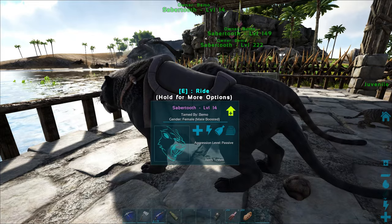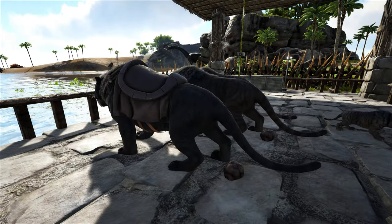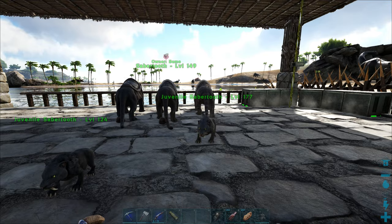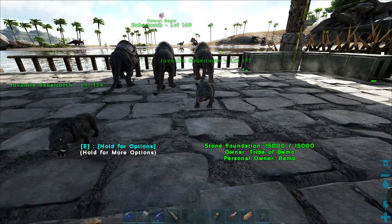Now this one is an extra one we got — it has the colors I like, man. It looks fantastic. So we'll try to get some of those colors mixed in today. We're doing a little bit of everything: trying to get some good little ones. We're going to have an imprinted male and female, and then I want to get the colors from this one over onto another one, and that'll be our cave one that we use.